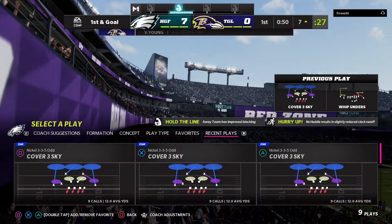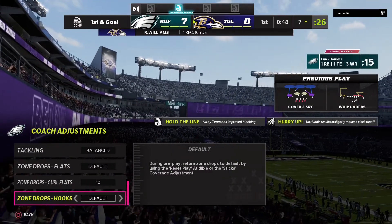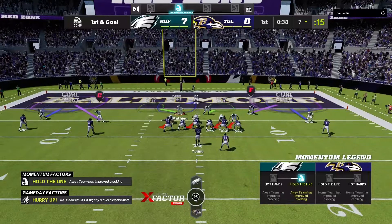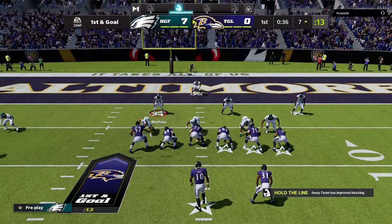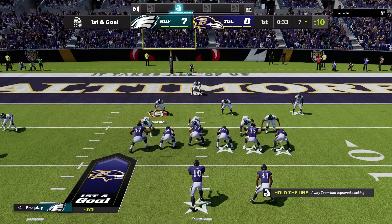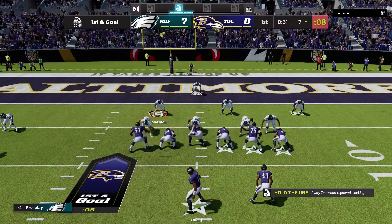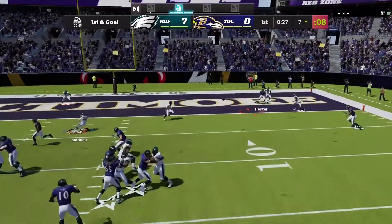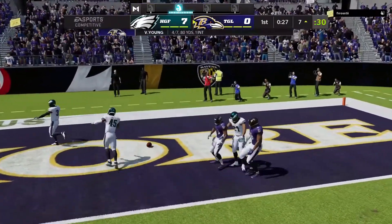Right there, that was a good pass by him — that window was super small, he could only get that pass off right there, nowhere else to go. Now, when the field starts getting shorter, it gets even easier to run this defense, because you can change your curl flats — keep it at 10, or change it to 5 if you need to. We had that locked up right there.